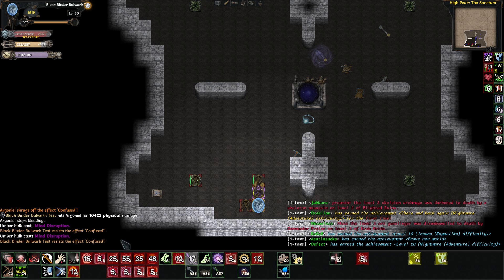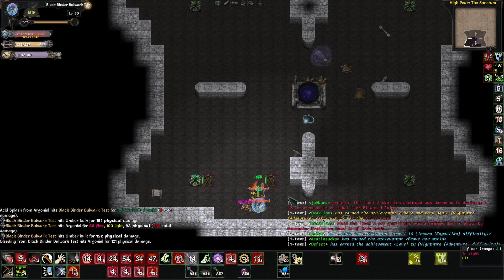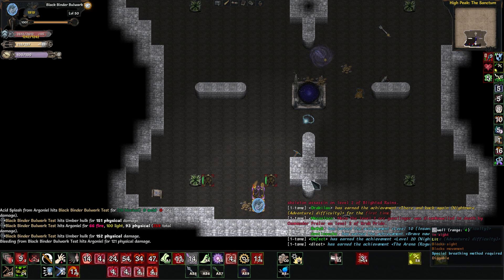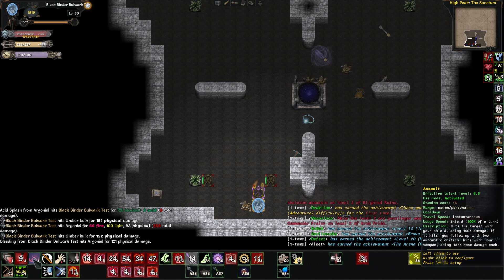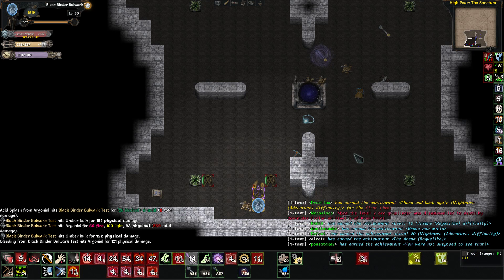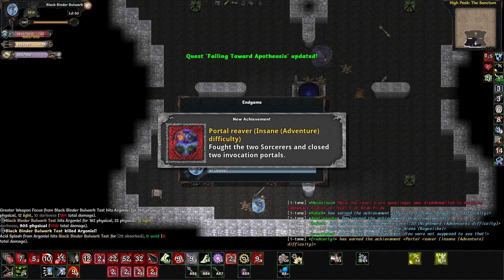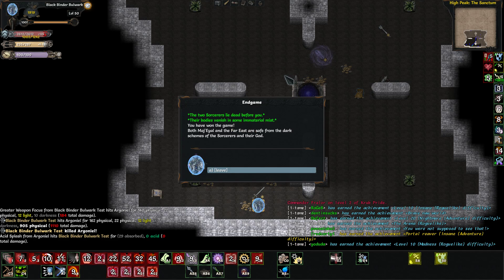Look at that - it did 10,000 damage! It's got counter strike again, then we use whirlwind because it's a big percentage damage. Assault has similar damage but it's over multiple hits. There we go. I don't know what he had on me that was making me miss so much. They're dead.